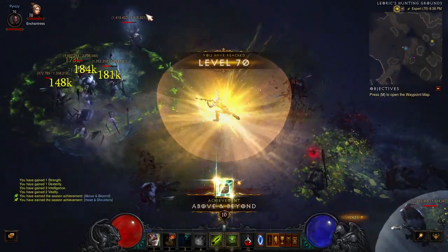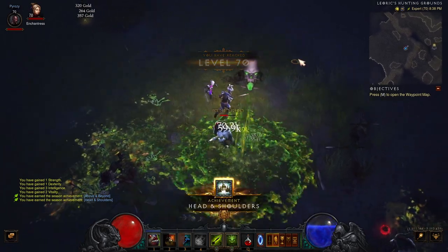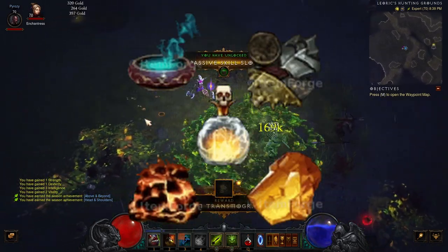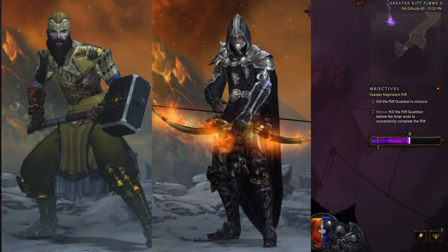Hey guys! You just leveled your character to level 70 — now what? How do I optimize my resources to get the best gear in no time? There are three main phases to gearing: fresh level 70, mid game, and end game.